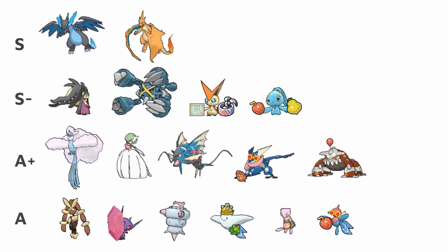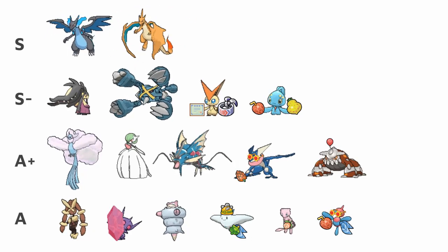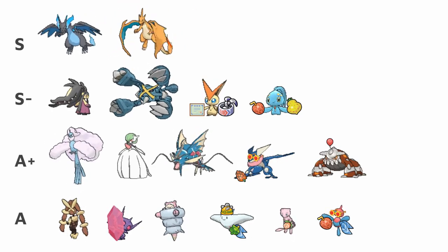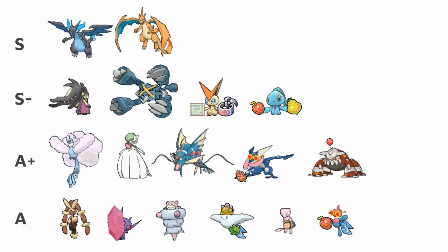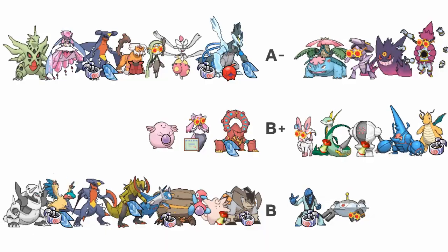Mega Mawile, Mega Metagross, Victini, Mega Gardevoir, Lopunny, Sableye, Slowbro, Togekiss, Mew, and Porygon-Z all land in the upper echelons of viability despite losing to common Charizard sets.